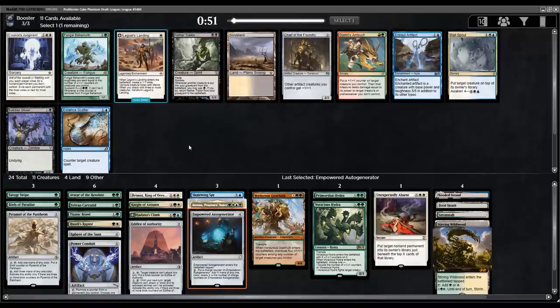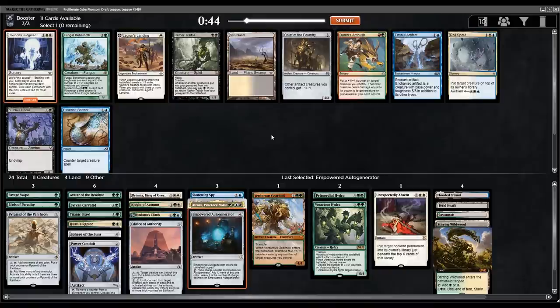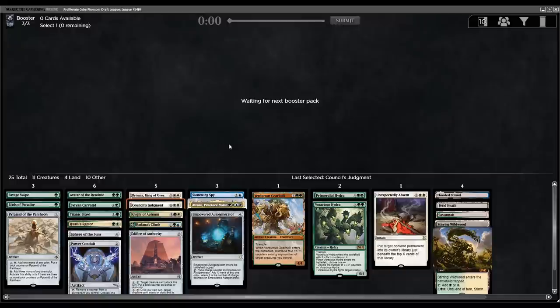More fixing and ramp — taking the Auto Generator as my choice. Another really solid pack with Council's Judgment. Hard to pass it even though Scrubland would help Atraxa. Now I have so much fixing I'd rather just take the very good removal spell. So right now we have Savage Swipe, Titanic Brawl, Council's Judgment, Voracious Hydra, Unexpectedly Absent, and Edifice can be considered removal of sorts. Pretty happy with the direction we've gone.